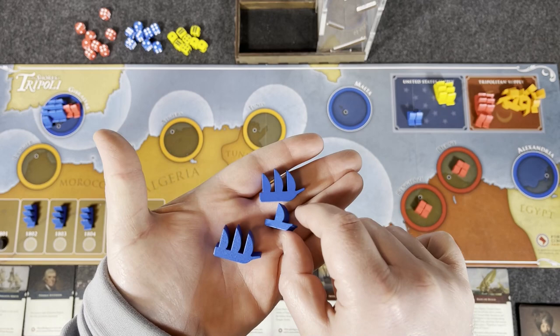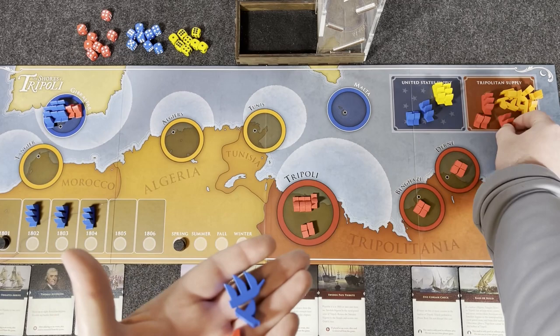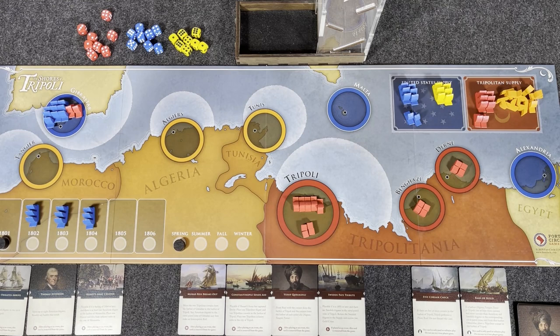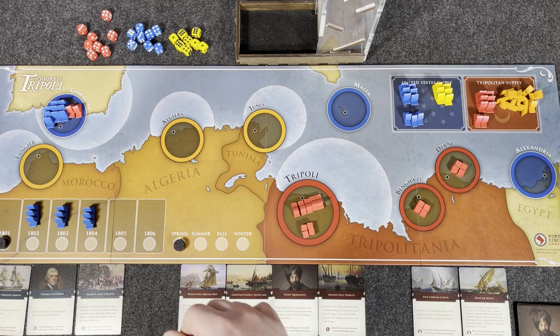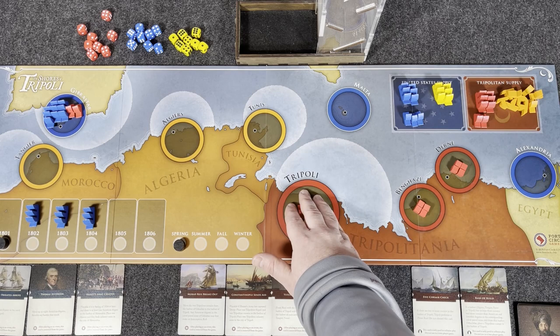At the same time, if the T-Bot sinks four of your frigates, the US also loses — basically suffering too many losses and paying tribute to stop fighting. The US has frigates, the big three-mast ones, and gunboats, the little one-masters. The T-Bot has Corsairs instead of gunboats, and potentially a couple of frigates that could enter play depending on what happens with the cards.